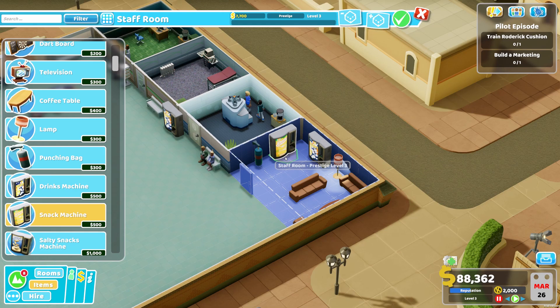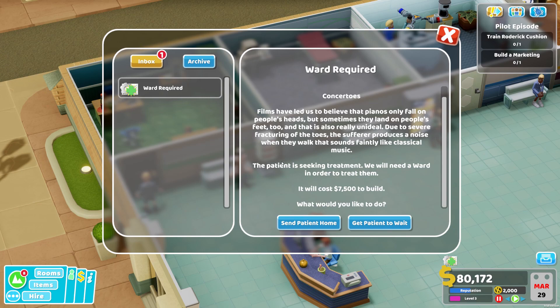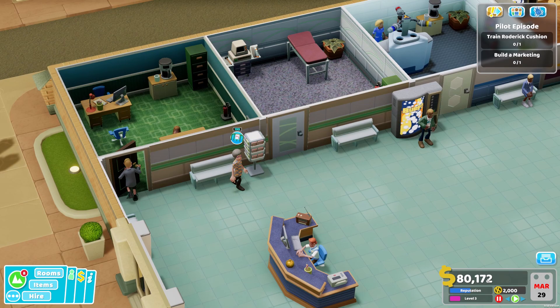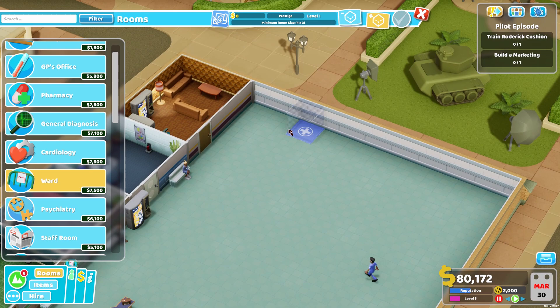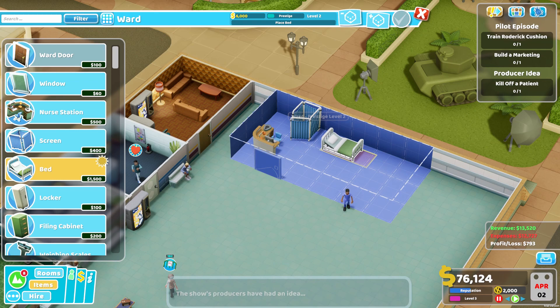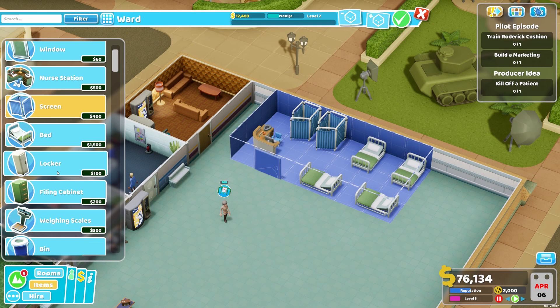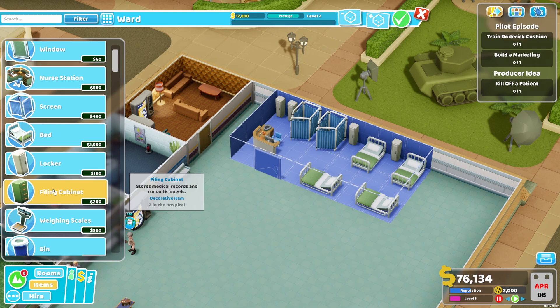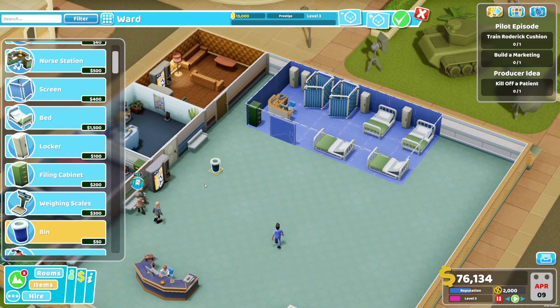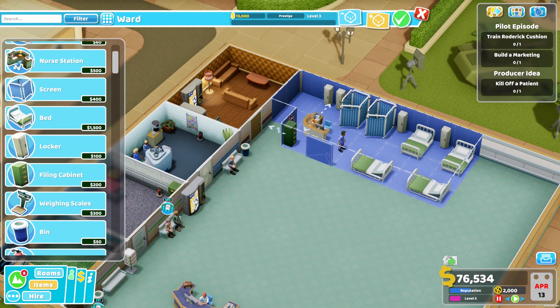Our doctors have discovered a new illness - Concytose. We need a ward in order to treat them, so let's get the patient to wait and in the meantime add a ward. Wards need to be quite big - there's always a nurse station in it, then a little changing room, and we add beds. We can add another screen, some lockers, a filing cabinet, some bins all around the place because otherwise people start throwing trash on the ground. Now we have a ward.